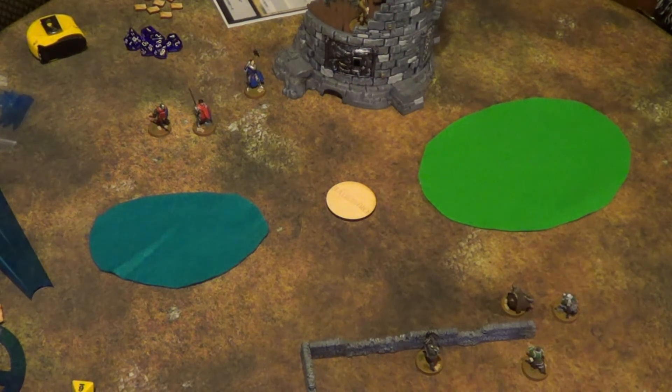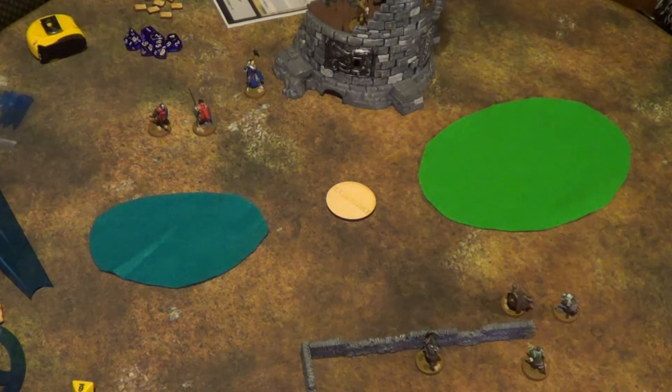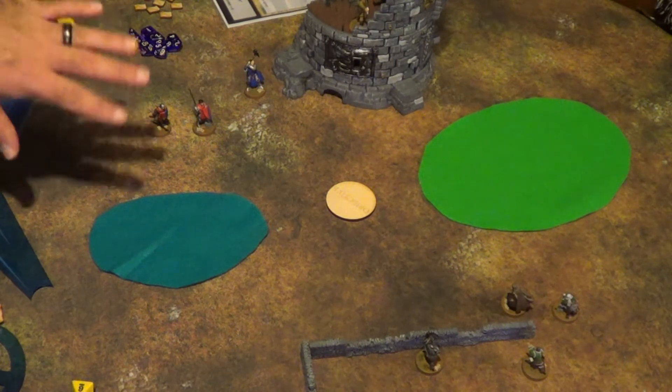Everything in this game is done in inches, and pre-measuring is allowed any time. Everything is based on dice — if somebody's better at something, they use a bigger die rather than changing the number they need. The Cryomancer only has a d6 for combat; the Fist of Injunar has a d8; and the leaders like the High Quester and Forge Warden are d12s. The High Quester has high dexterity, so he actually gets a d12 plus 1 when he goes to hit.